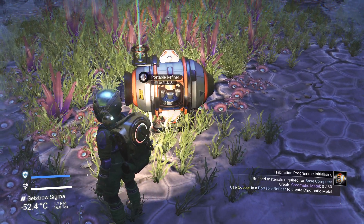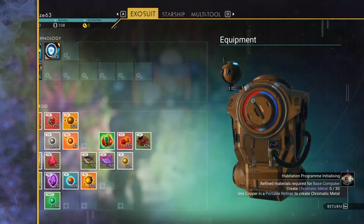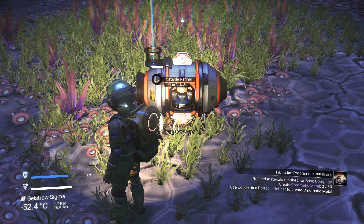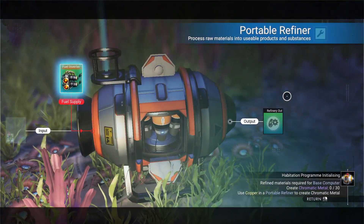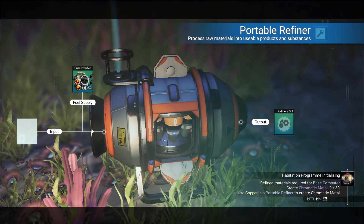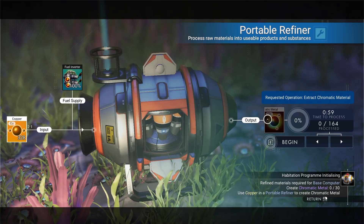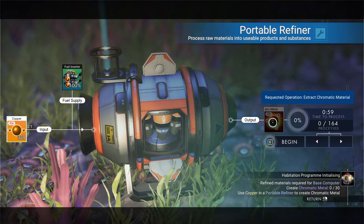We need to make 30 of the chromatic metals. Where is it? There it is. So we'll go into it now. This here is the fuel inverter, so we do need to put fuel in, which is the carbon, and then the copper, which is there. And you see here, the output from that — the output will become chromatic metal.